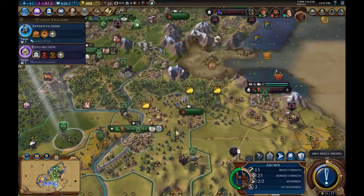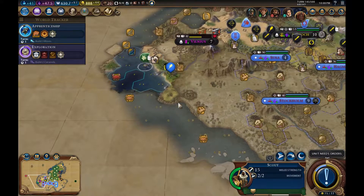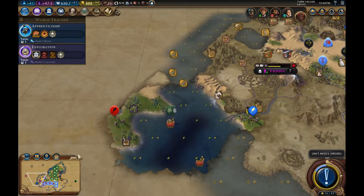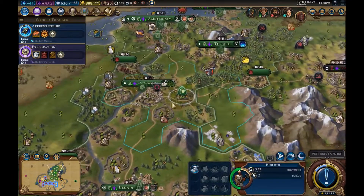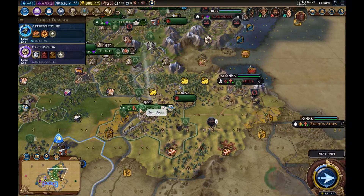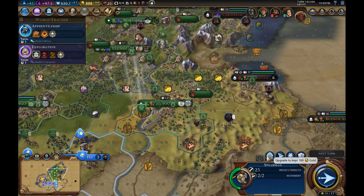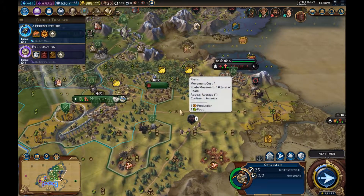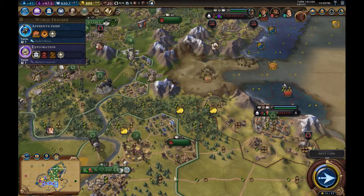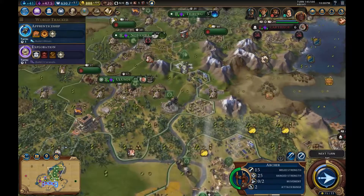Archery is definitely going to be better deployed over here in that encampment. A barbarian encampment — please go and lay siege to all these disgusting Persian cities. That could be a promising island. The Persians disgust me — they make enemies of us. This unit can actually upgrade to an Impi, so we are going to move it over here and sort things out as we go on. Valetta is definitely an impending threat.